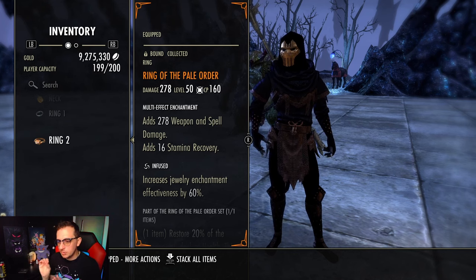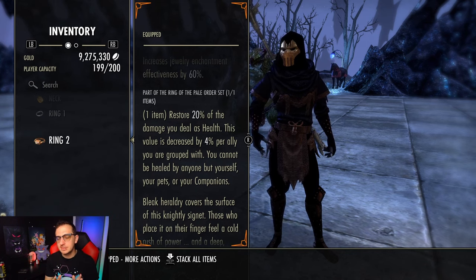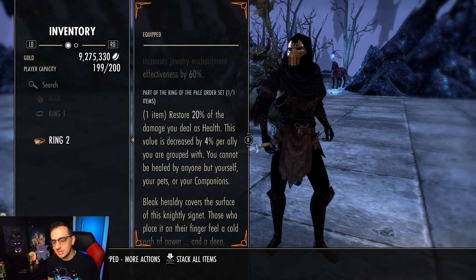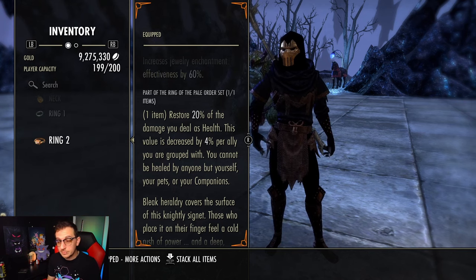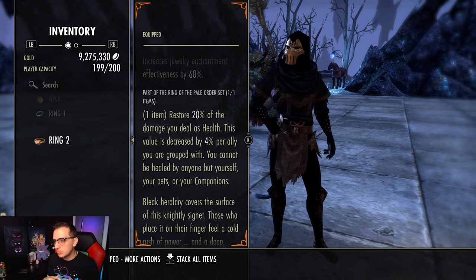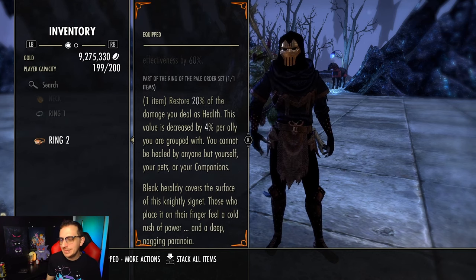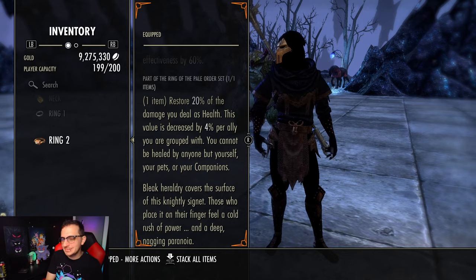For jewelry we are running everything Infused Weapon Spell Damage. Our last set is Ring of the Pale Order - this is the solo one-boxer's dream of a mythic. It's going to give you 20% life steal on essentially everything you do. Status effect damage does not heal you, and proc effects like Marksmanship, Way of Fire, Salines, or similar technically cannot heal you either - even though the tooltip says any damage you deal will heal you, that's not necessarily true.